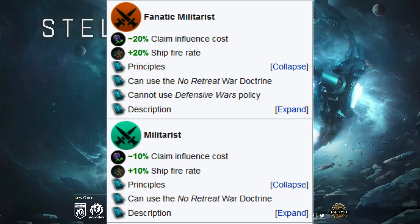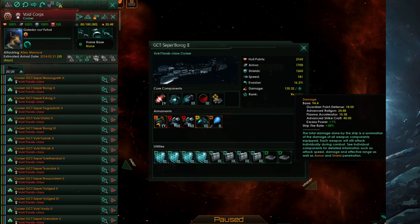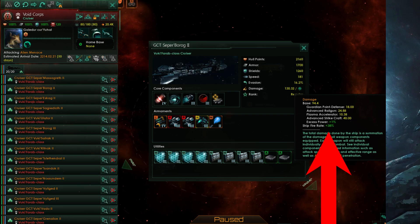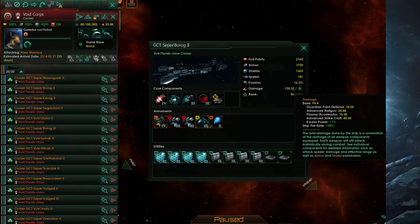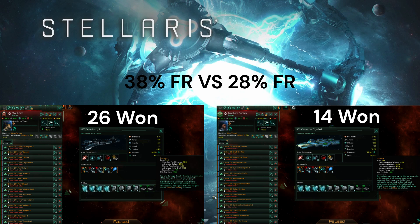This cascading effect means what is initially just a 10% ship fire rate bonus can equate to winning or losing a fight entirely. To illustrate this, I took two fleets with identical compositions in terms of shields, armor, weapons, components, and admirals. One fleet had 28% fire rate and the other had 38%. I pitted them against each other 40 times — the fleet with 10% additional fire rate won 26 of the battles, while the other only won 14.